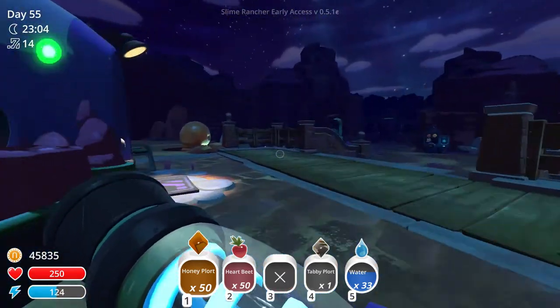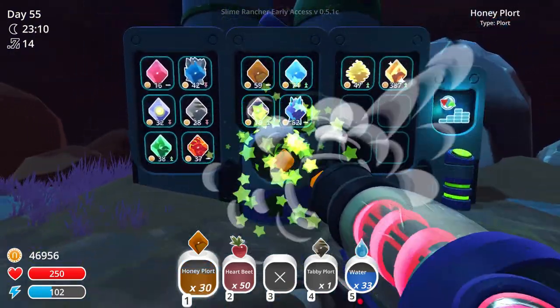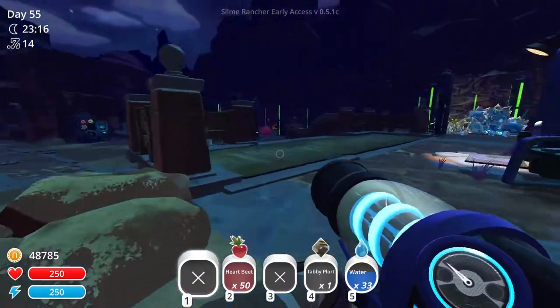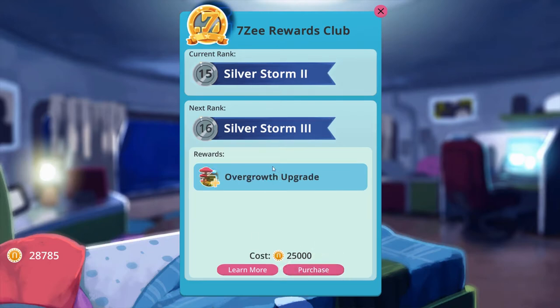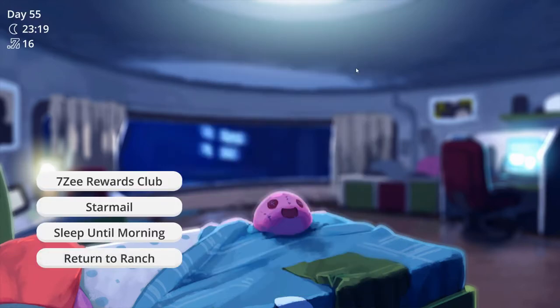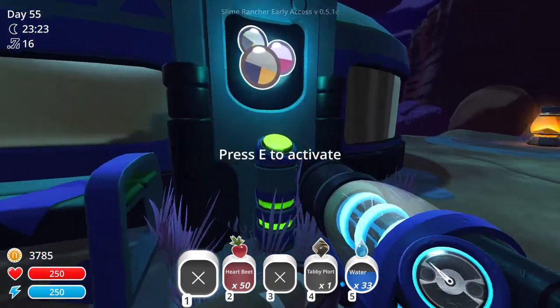So let's purchase Silversaum 1 and get our Daybreak and Eventide Chromers. Even Tide looks quite nice actually, I might try that out. And for 25,000 we can get an Overgrowth upgrade. Two at once! Dancing Mongoose is next! Yes! We did well from those Honey Slimes. So let's try our new colour, shall we?